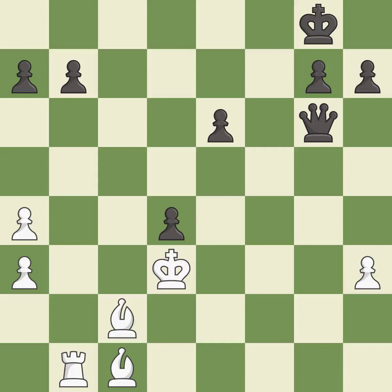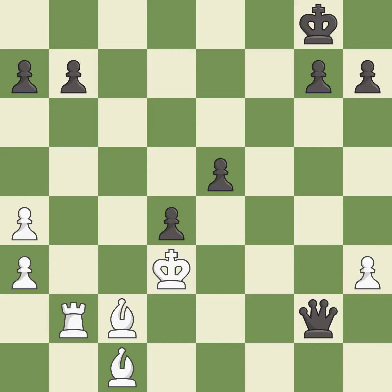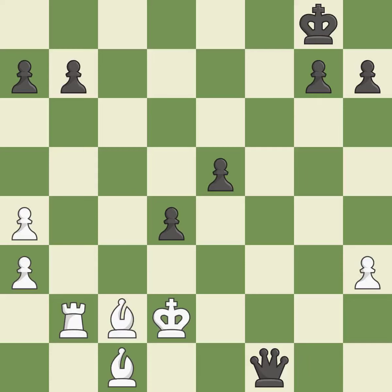That's a sensible reply — it is excellent. This reveals an attack on a queen — it is best. This forks pieces by creating a simultaneous attack — it is best. This evades the check from the queen — it is excellent. This defends the attacked pawn — it is best. A solid choice — it is excellent. This forks multiple pieces — it is best. This defends the attacked bishop — it is best. A very strong play — it is excellent.